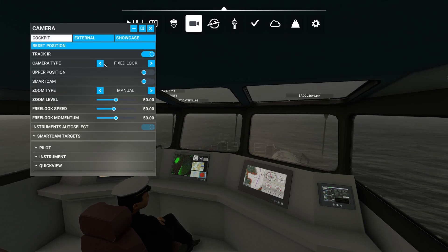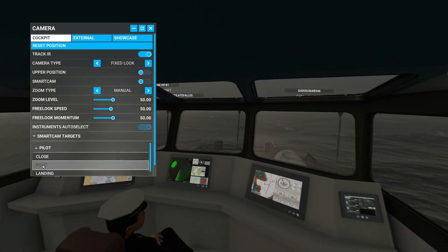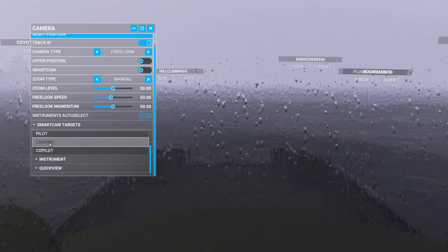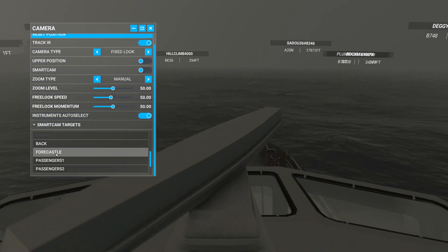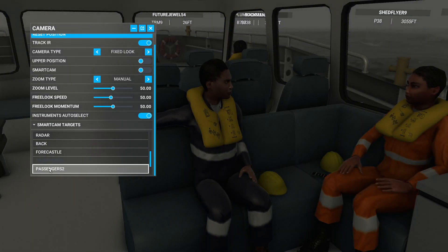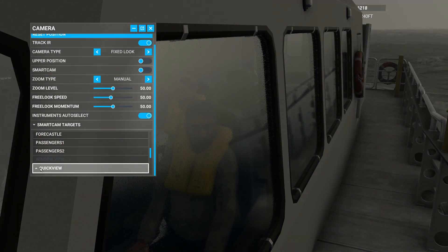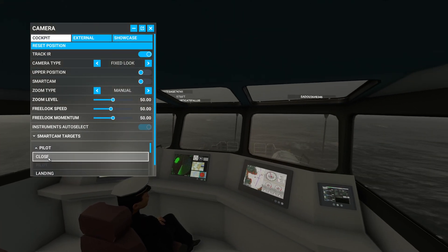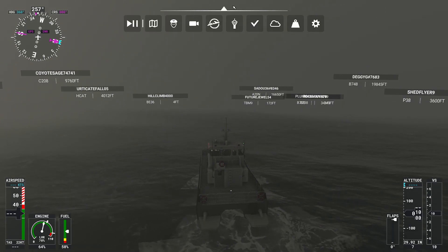We've got multiple views - a pilot close view, a co-pilot view looking out the front window with very good rain effects. We can zoom in on some instruments. There's a foredeck view and you can see the passengers - there's quite a lot of detail in this model. We'll go back to the external view which is probably the more useful one.